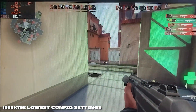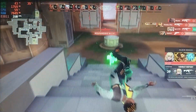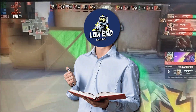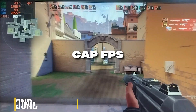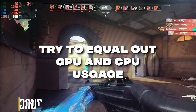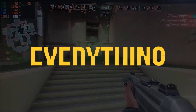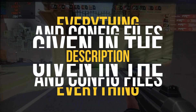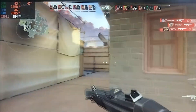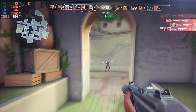For the new update, even though it's lighter on GPUs, if you have a weak CPU your FPS will still suffer. To get smoother performance, you can do two things: first, cap the FPS; or second, equal out the GPU and CPU usage to avoid bottleneck and get a smoother and higher performance, as shown in the video. I hope this video helped you boost your FPS. All the config files will be given in the description below. If you want more FPS tips, click the link, and for more low-end PC videos, click here. See you all in the next video.